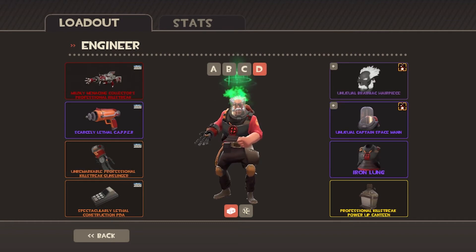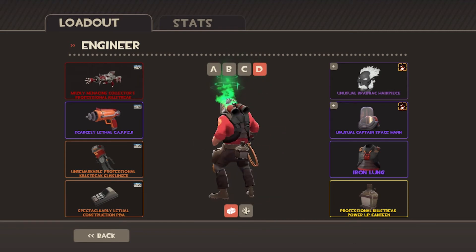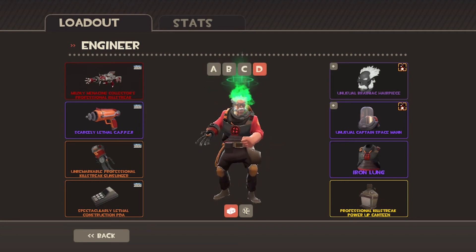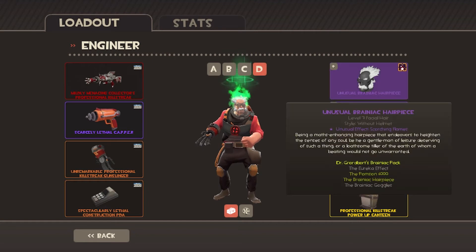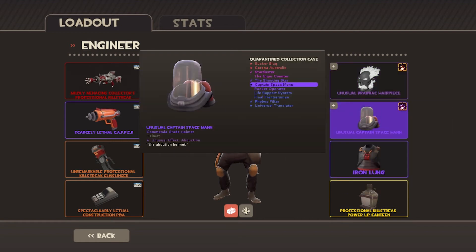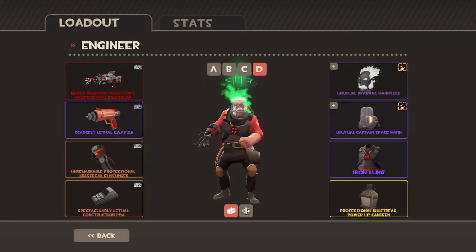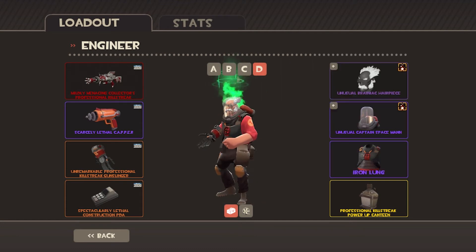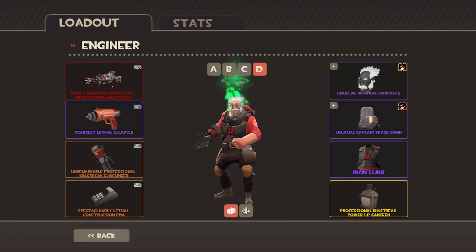But this one though — this is my richest engineer ever. You're probably gonna say 'yep.' Let's go with the Unusuals. We got the Scorching Flames Brainiac Hairpiece. And we got the Spaceman in Abduction, which really looks good. Holy crap. Then we got the Iron Lung, which yeah, creates that look. I'm not sure how many people have come up with this, probably a lot.